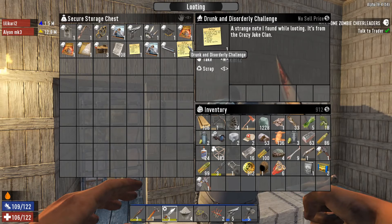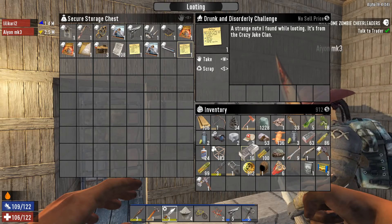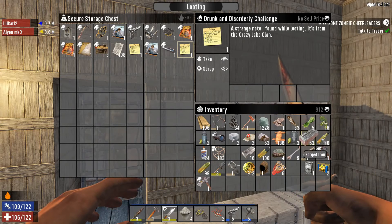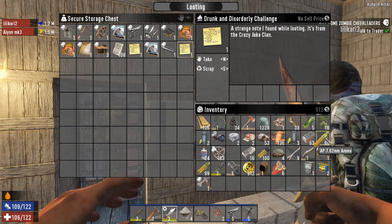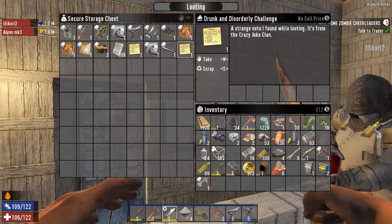I don't know what this drunkenness orderly challenge is, but it's gonna be kill certain zombie types. Oh wait — Lulakari, here's the one that can kill zombies while drunk, isn't it? The 762 AP.